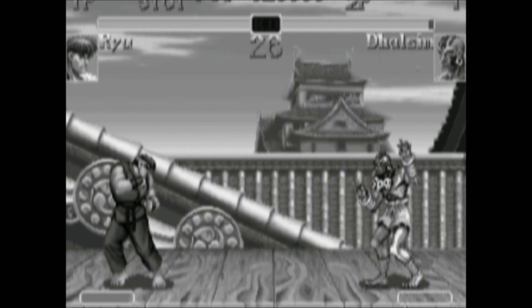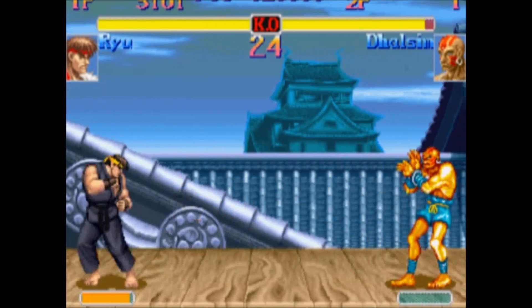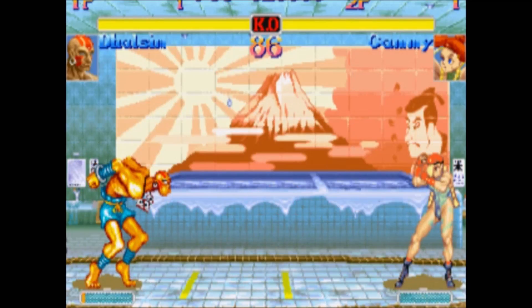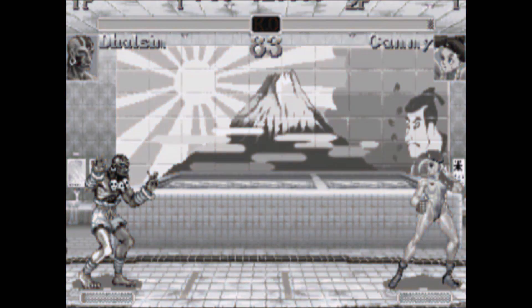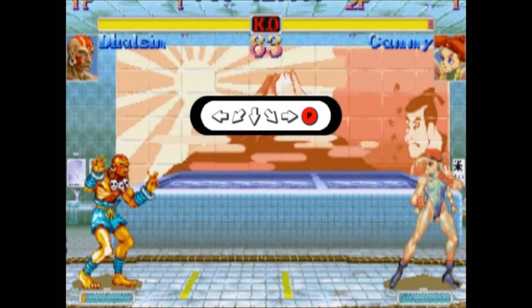Special moves require a combination of joystick movement and button press, such as Ryu's fireball. To throw a fireball, move the joystick in a quarter-circle motion, going from down, to down-forward, to forward, and then press a punch button. Dhalsim can also throw a fireball using that exact same command, but he's got a different move, the Yoga Flame, with a slightly different command. That's a half-circle towards plus punch: back, down-back, down, down-forward, forward, and then press a punch button.